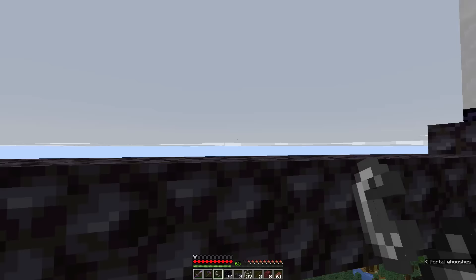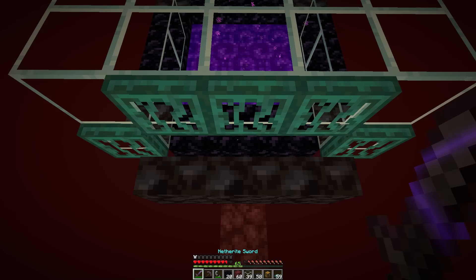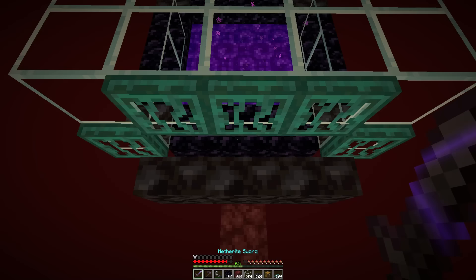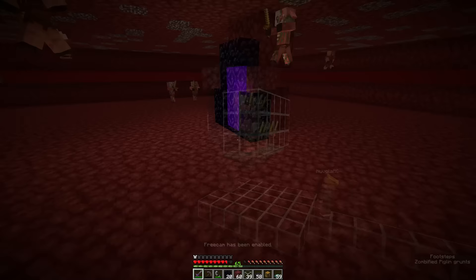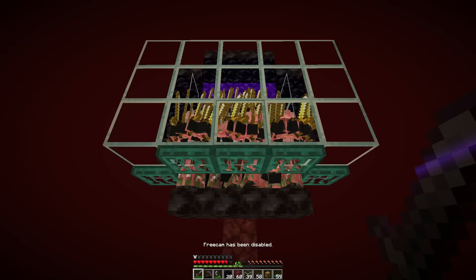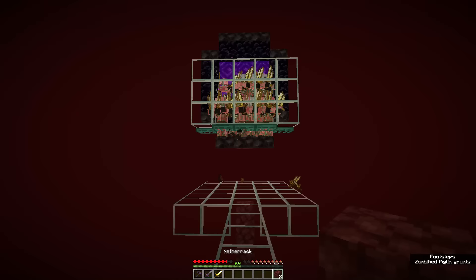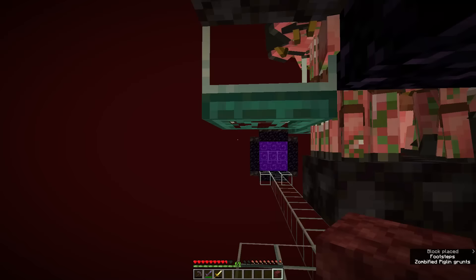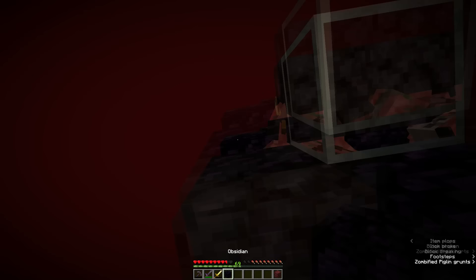Light up both portals and travel through the one that's one block higher — you should end up in the killing chamber. Make your way out and within a minute or two the zombified piglins should come through the portal and your farm is now actually working. The zombified piglins are attracted to the turtle egg, travel through the portal to the overworld, are pushed across the bridge, and travel through the other portal into the killing chamber. Now all you have to do is swing your sword at them to get all the XP and gold items you'll ever need.